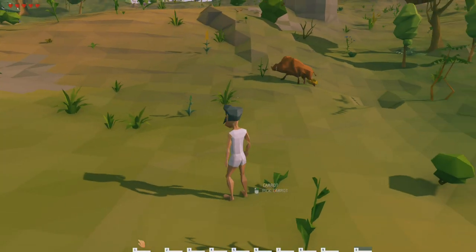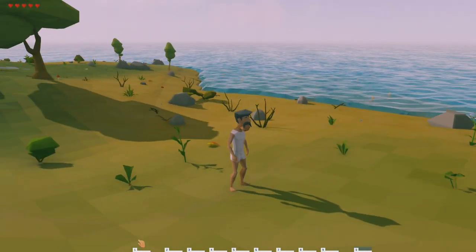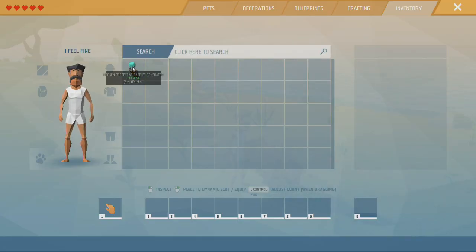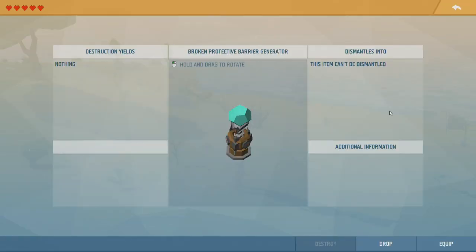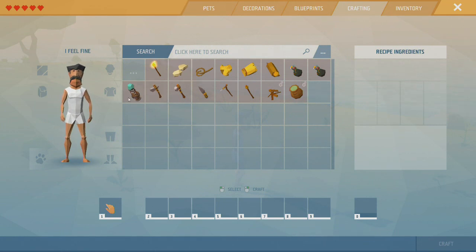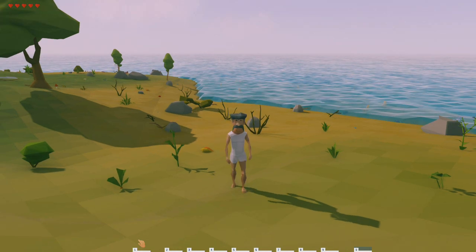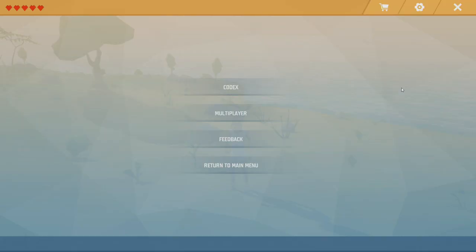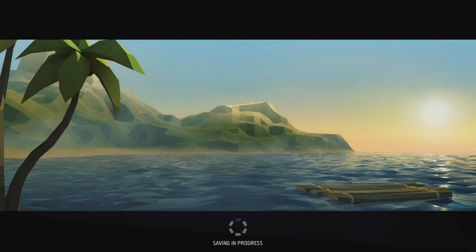We're in the world now. You'll notice all we have is a broken protective barrier. We need to repair that, and to do that you need crafting — we need the iron ingot and any hammer. So we'll fix that in a second. Let's get out of here. Now we have our world and it's called 'workshop.'